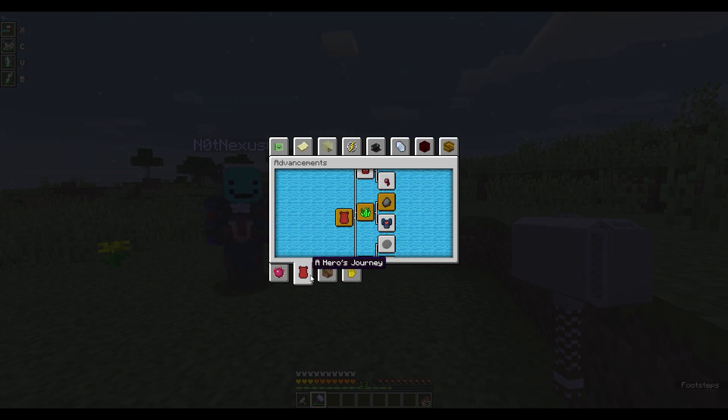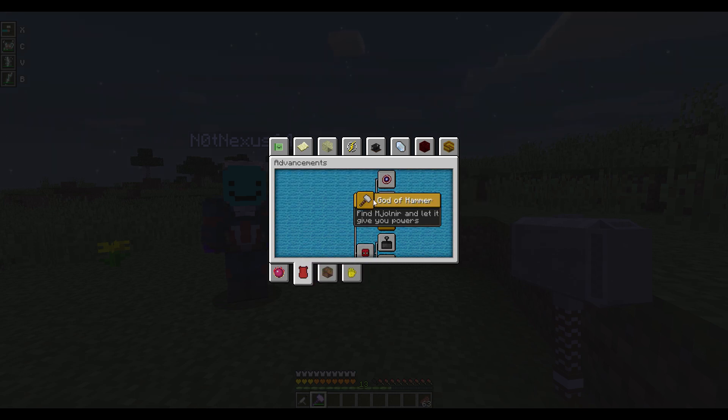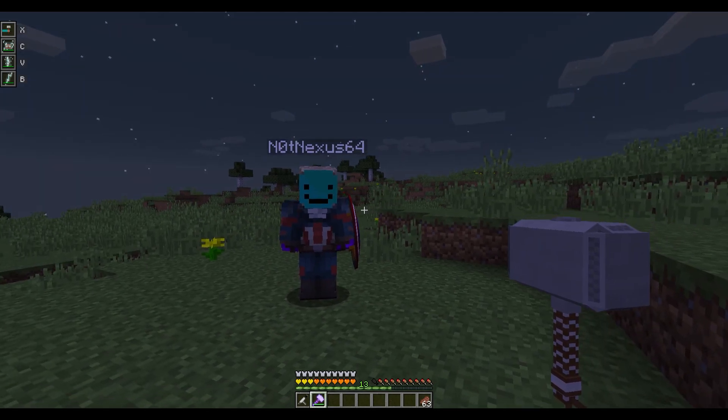Click L to open your advancements, go to 'A Hero's Journey,' and scroll up. You'll see 'God of Hammer' and then all the others, including 'Team Up' — which says: hit someone who holds Captain America's shield.